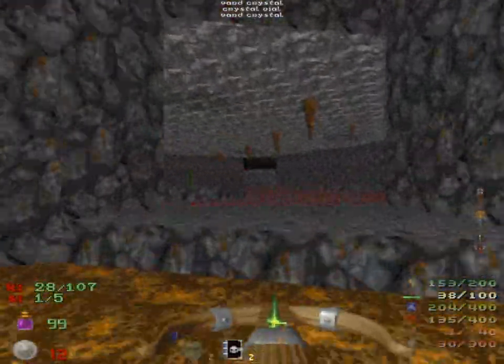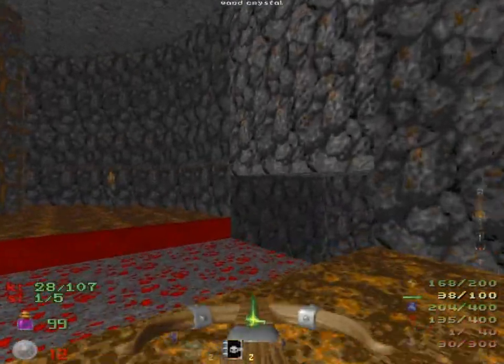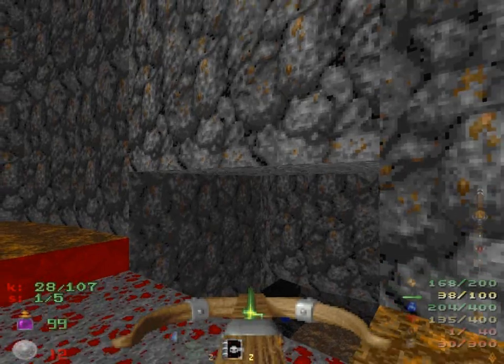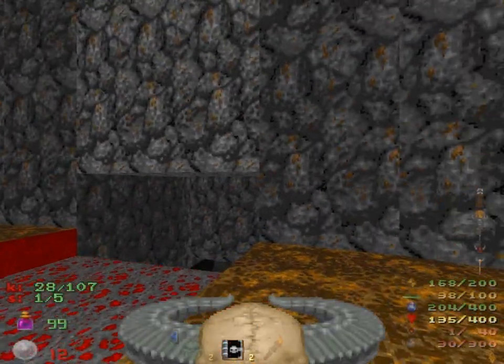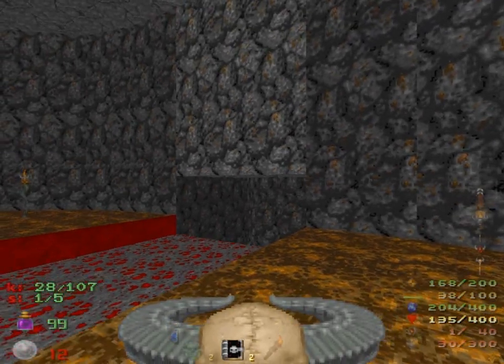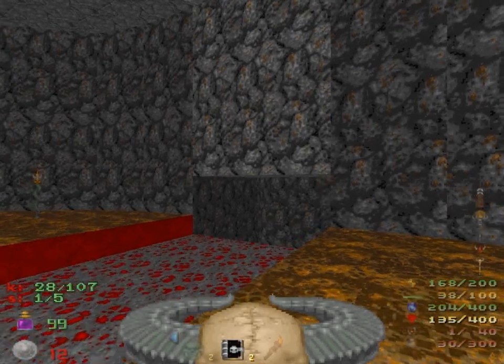We can just go straight to the yellow door now if we wanted to, but there's also some additional kills down this lava fall. You can't get back out of there except with the wings, so we'll just use those afterwards. Why don't we put the Hell Staff with the Tome of Power to good use? Might as well demonstrate it to you guys. Actually, I know something I'll demonstrate it on later on, so never mind. Let's just use the Dragon Claw for now.